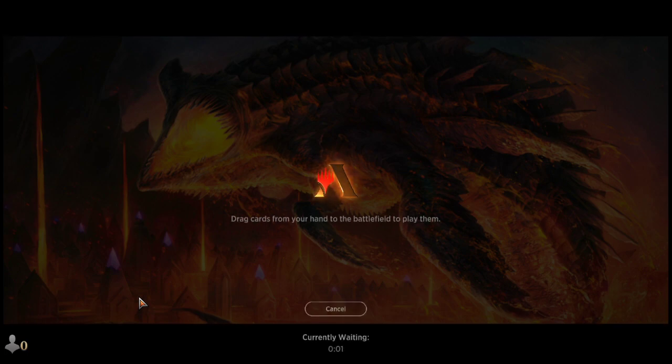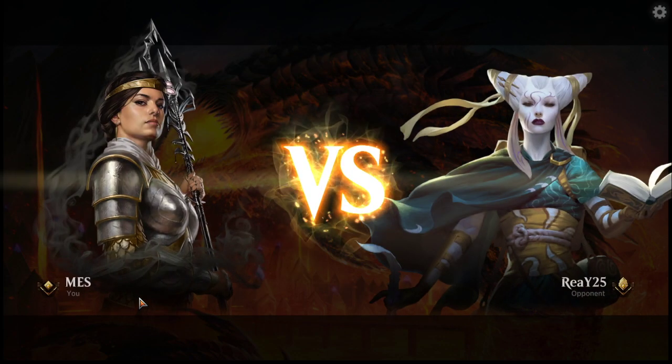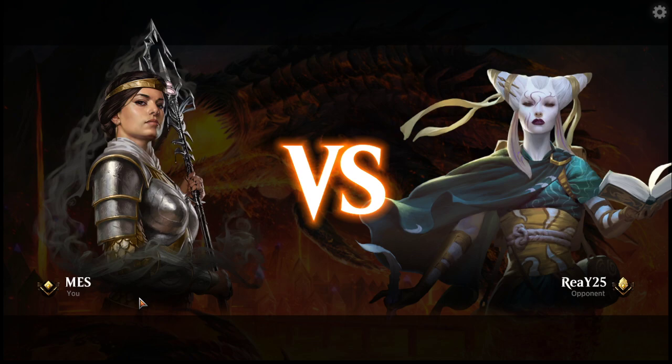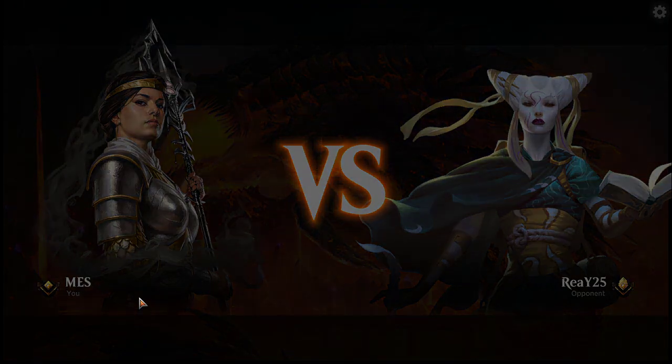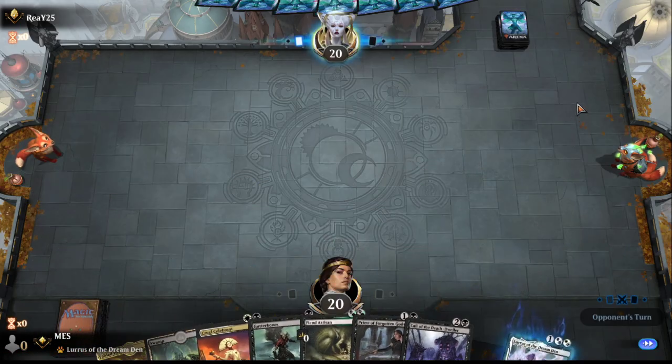I'm gonna go out on a limb and say whichever build of Lurrus is the best is gonna have four copies of Fiend Artisan in it. After that, I don't know. Not loving this Fable Passage, but we'll keep it.